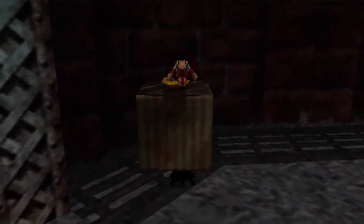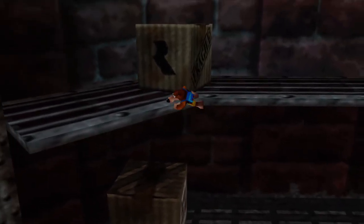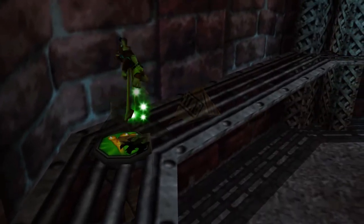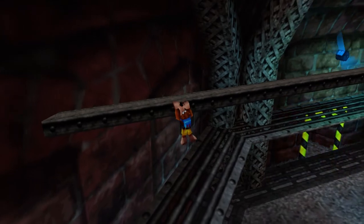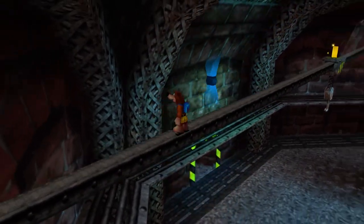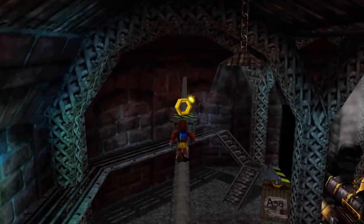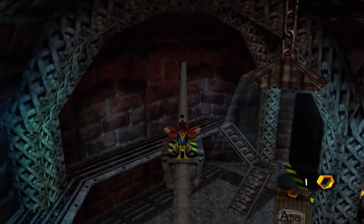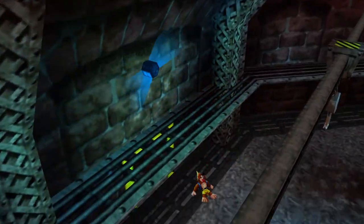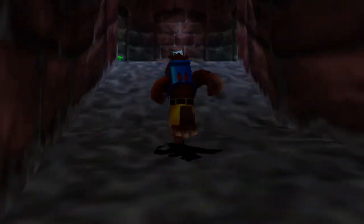I'm going to jump onto this box here, backflip, and grab this ledge. I'm doing this simply because it gets me over to the spring pad a lot quicker. And I want to shimmy my way over here onto this pole and climb up because this will be a little bit faster. Up here is a honeycomb piece. How you're supposed to get here is by climbing up the stairs on that side, but I just skipped that step because I can grab the wall, which makes things a little bit easier.